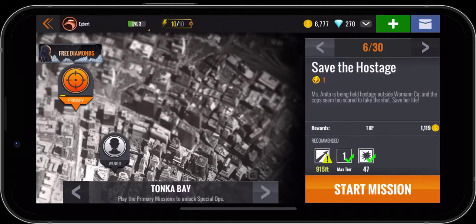It is saying — notice down there — that we have the 915 feet and there's kind of a warning sign. So it could very well be the game is basically letting us know that we might have some issues with this because our gun doesn't have the recommended range.